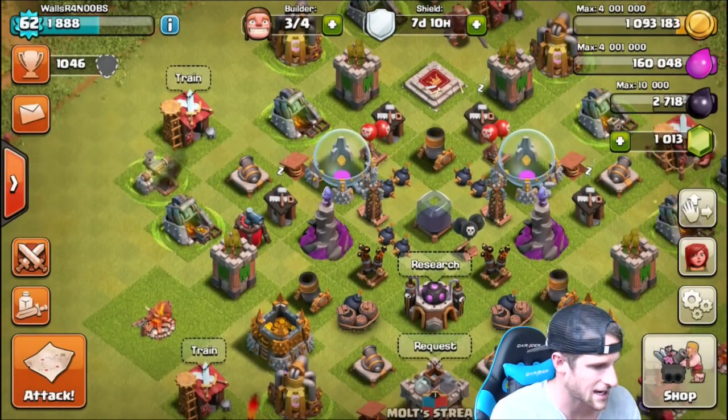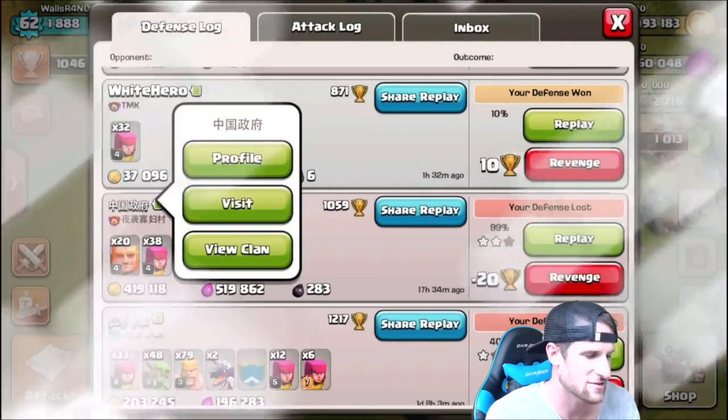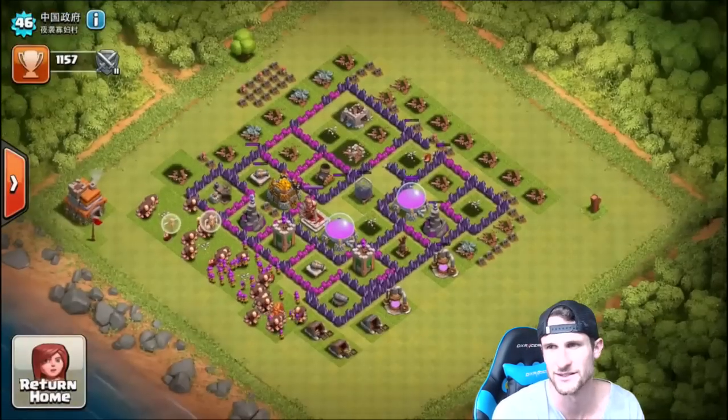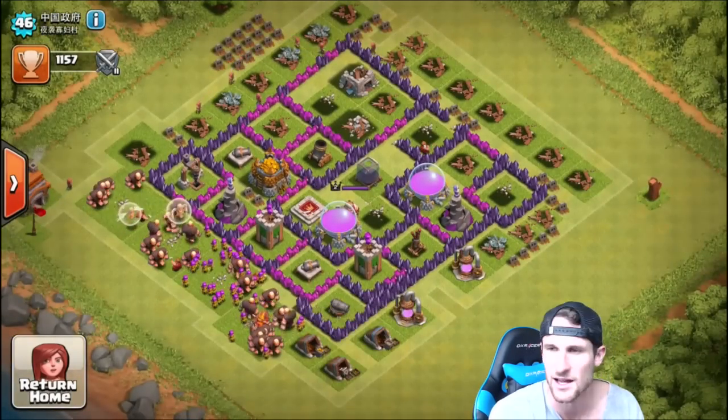We've got to go check out this guy and see where he's from. I'm kidding — we're not going to attack him because we've got our shield now. Let's go to the defense log. This 99% guy — let's go visit him. He's got to be a Town Hall 7. Yeah, so he's a Town Hall 7. Oh look at you, you're a cute little Town Hall 7. Well, you're welcome for all the loot that I just gave you.